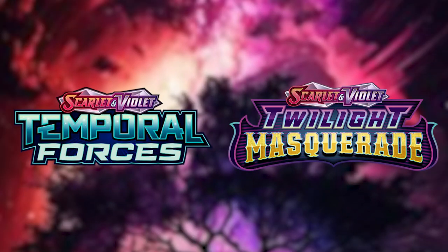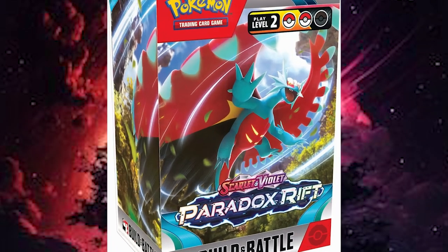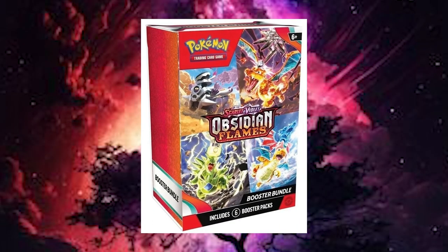This is the fifth and sixth set. We've opened quite a few boxes already — Paradox Rift, Scarlet and Violet 151, which was actually pretty epic, Obsidian Flames, Paldean involvement, of course the base sets. So we did quite a few of these. Obviously we have a playlist of that to check out any of the previous Pokemon unboxings. But enough of that and self-promotion.